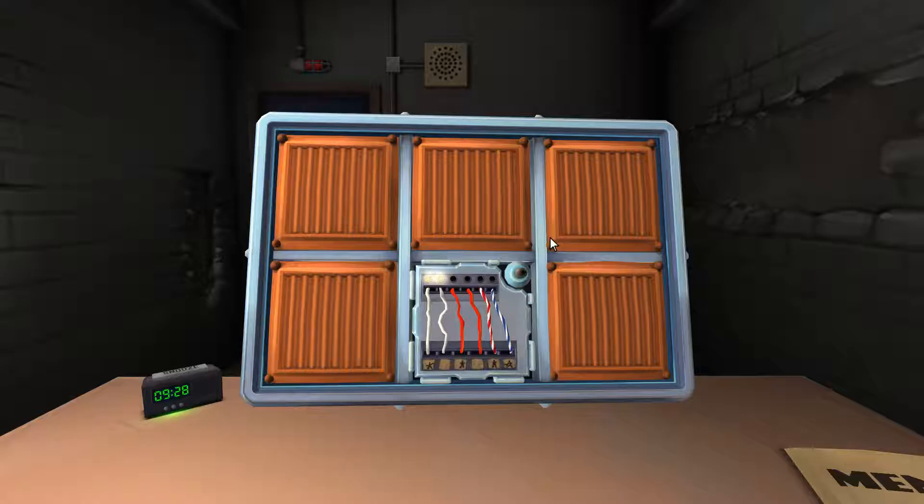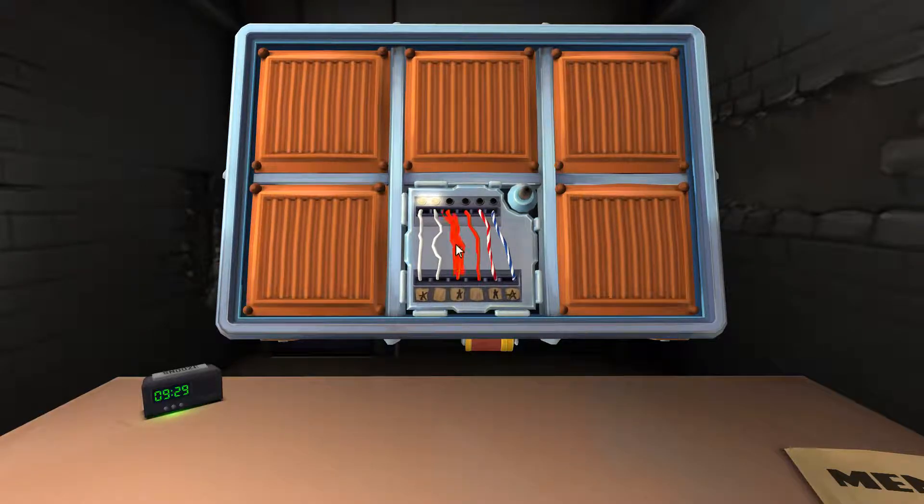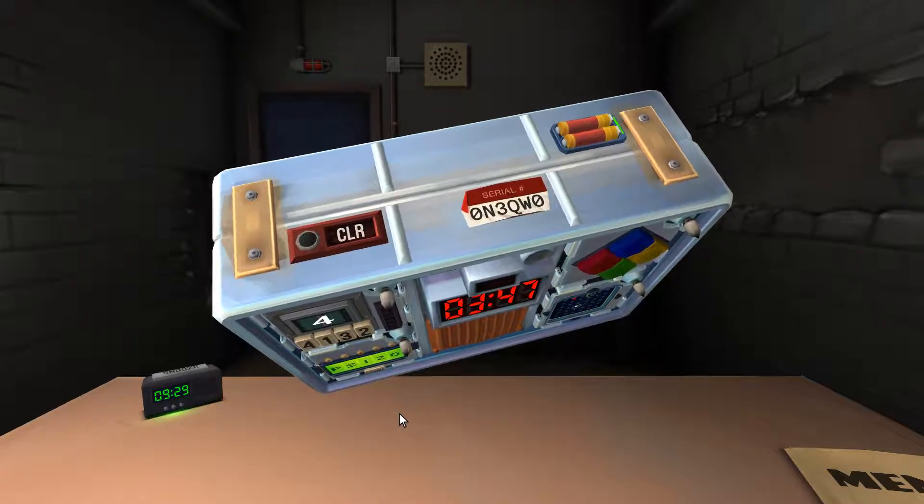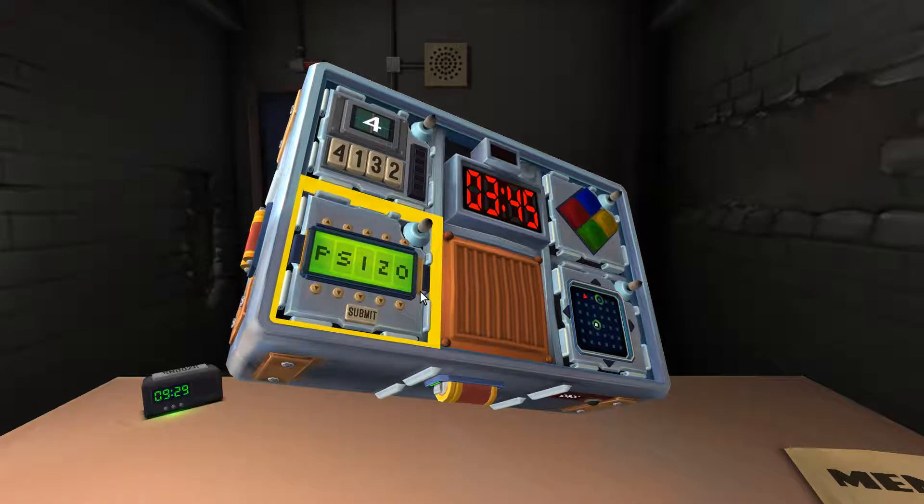The third one is red and there is a star below it. Cut it. The fourth one is red. Only red? Yeah. What is the last digit of the serial number? Zero. Cut it.